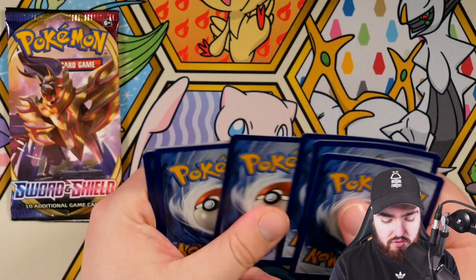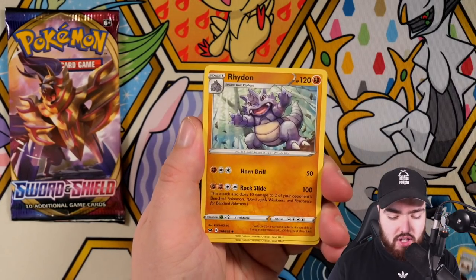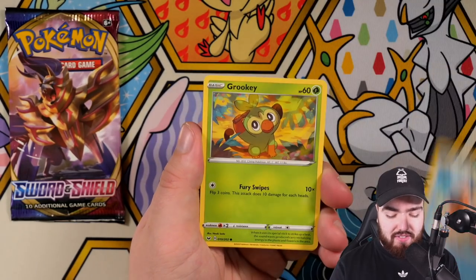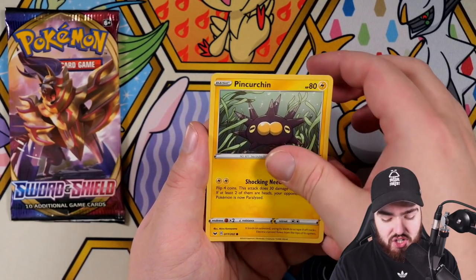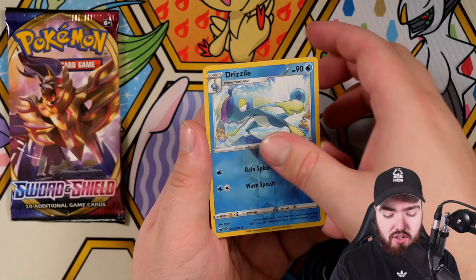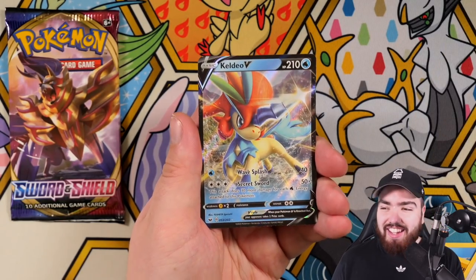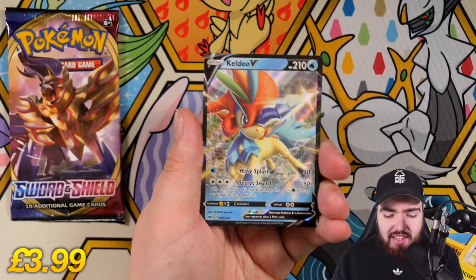Every single pack you go without getting something sick, you know something sick is about to hit you — or at least you hope. Water. Fighting. Palpad. Kingler, Rhydon, Krabby, Grookey, Mudbray, Hoothoot, Pinkurchin. Reverse holo Drizzile, Drizzile. And the final card is — yes! Oh yes! I literally don't think I have Keldeo V yet. Let's go! That's going straight into my binder, which means I might use a black sleeve.